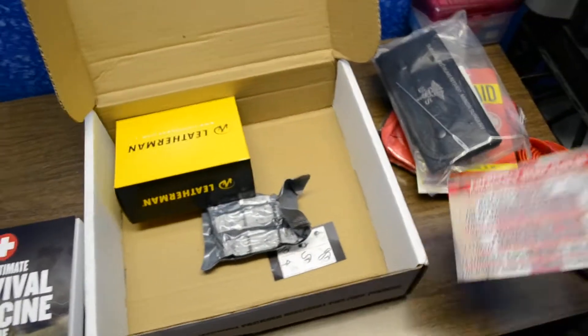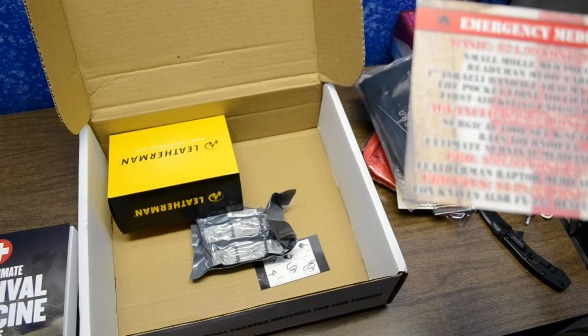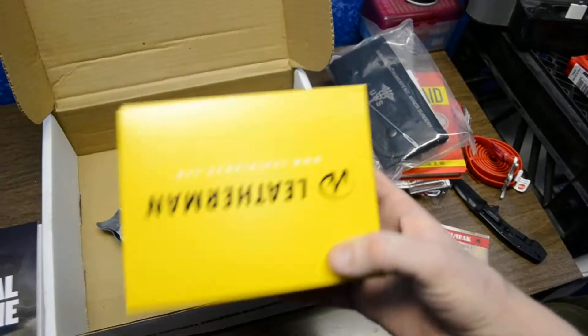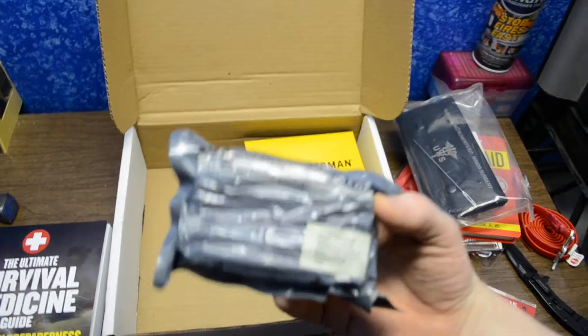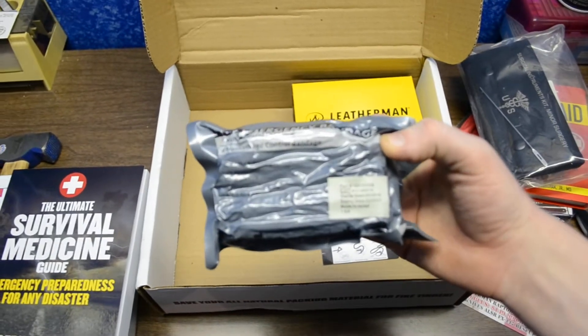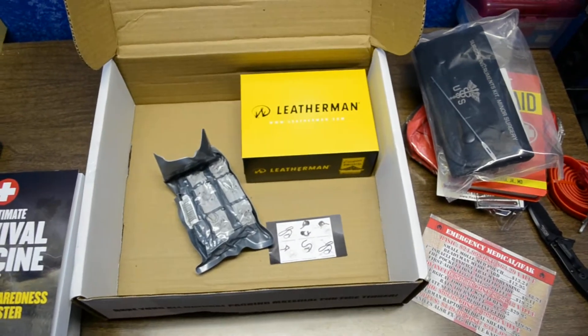The Ultimate Survival Medicine Guide is interesting — I'll have to look that up tonight at work. That completes the advance level. For the pro box, the Leatherman Raptor with medical sutures is a $70 value and should be quite cool. Along with the medical box, I'm assuming this is the Israeli bandage, as it has a print number and is part of the military IFAK kit.